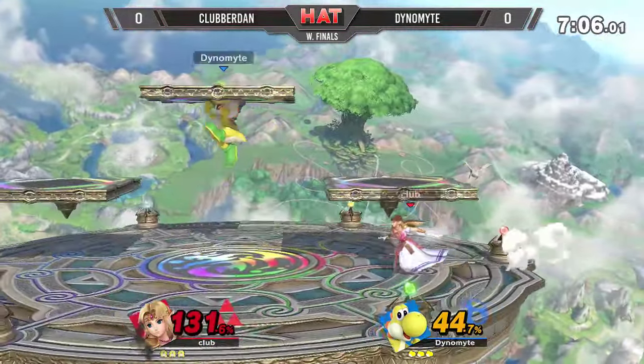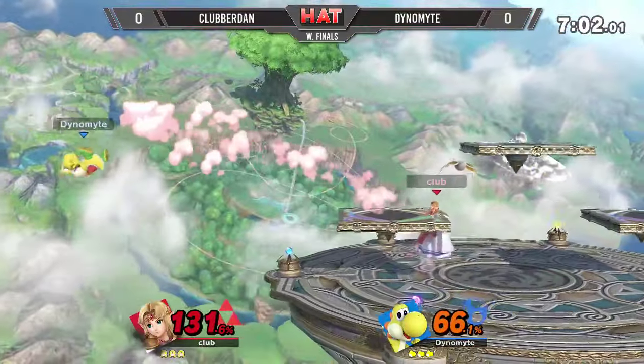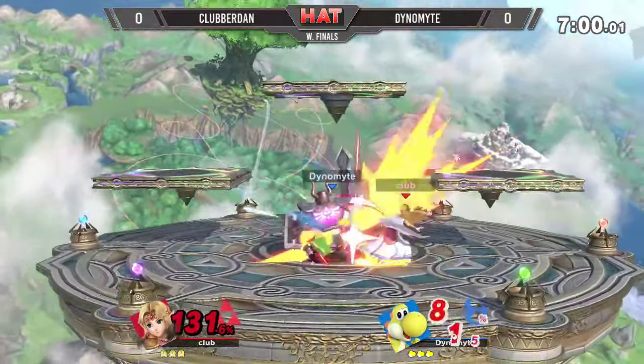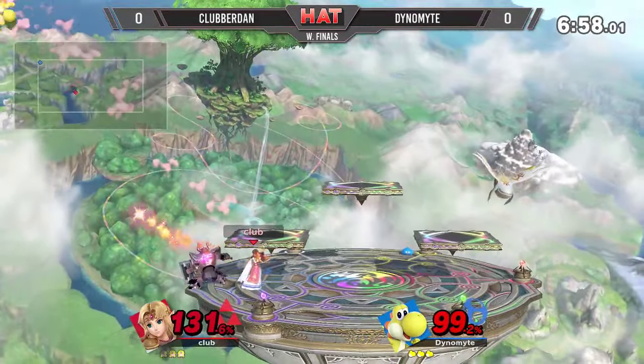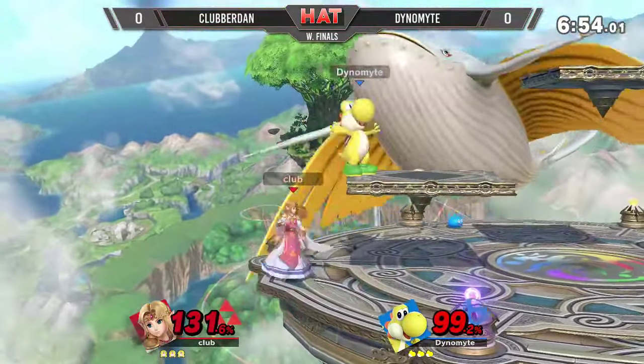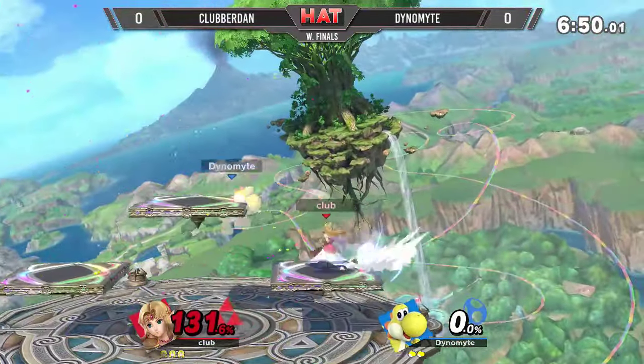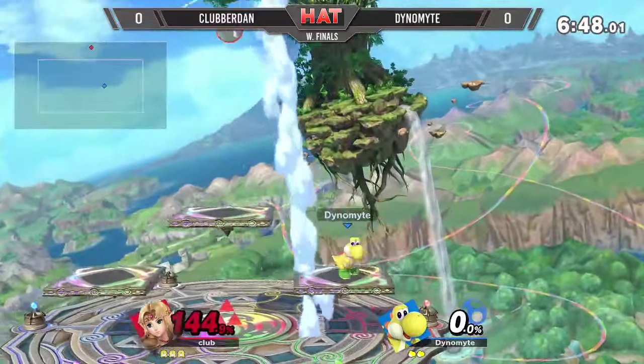The up tilt doesn't get the up air to finish it off, but even after that approaching aerial, still a good combo from Dan. Just hits him once and straight into the Dark Knight. And the up air through the platform — wow! Klubberdan, the rage probably helped quite a bit there.